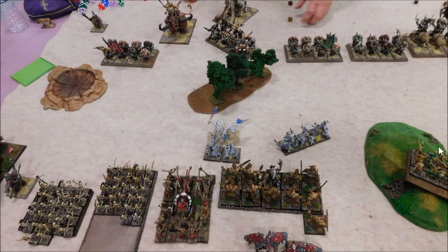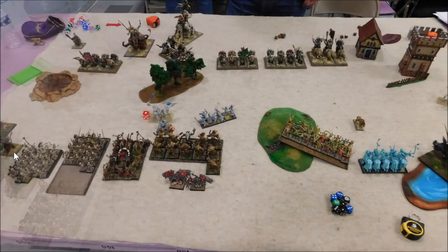Over here on the far left, the hunter with the hunting spear marched out of the crater and came down here, pegging me for a wound. You've got to watch these Spirit Hosts plopping in front of your units — giving yourself speed bumps and tying yourself up is the big thing. He's wiped out a base and put a couple wounds on the other.